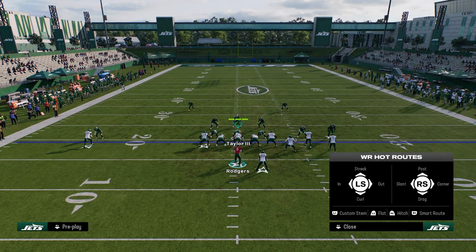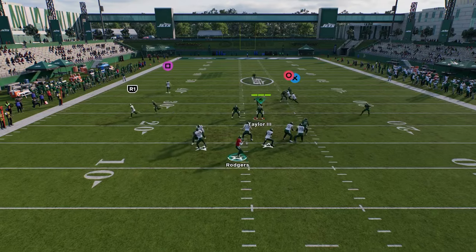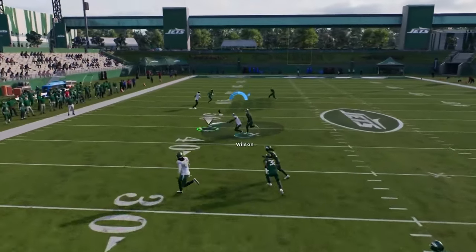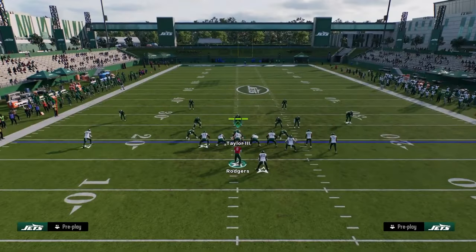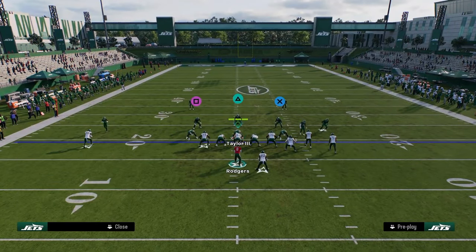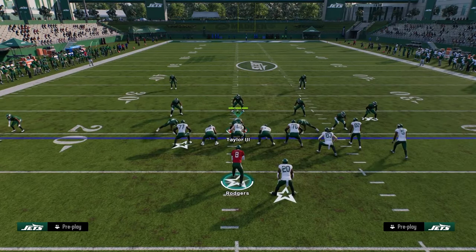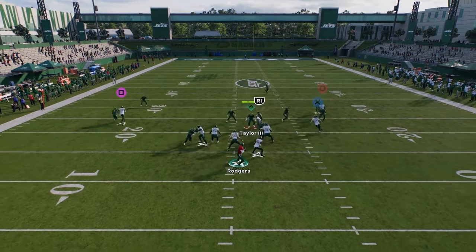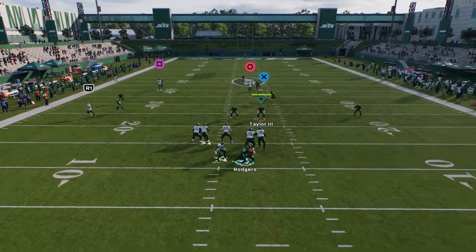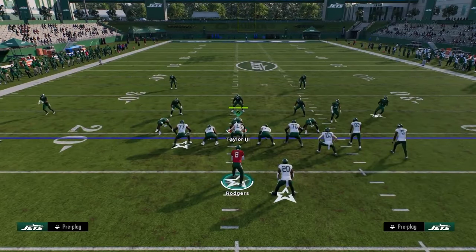The post and the backside in route are your other options. Watch the post — even against Sauce Gardner we're still able to catch it. I like to possession catch it against man coverage. As they start to adjust and take away what we're doing on that sideline, the tight end route becomes pretty money — watch the tight end here, even against two-man from a three-three front.